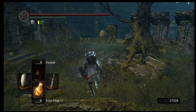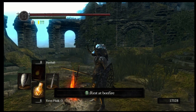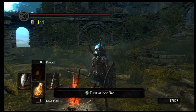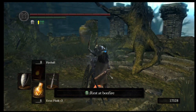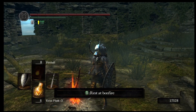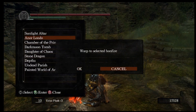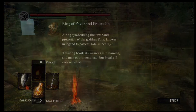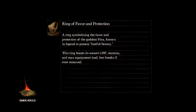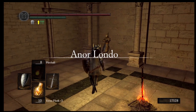Now that we're back at Firelink Shrine, we have one of the Lord's Vessels. There's another one down in the catacombs area, and another we can get at Anor Londo — I kind of like that place a little bit better, so I'm going to head over there. Let's warp there now and upgrade our Estus Flask.